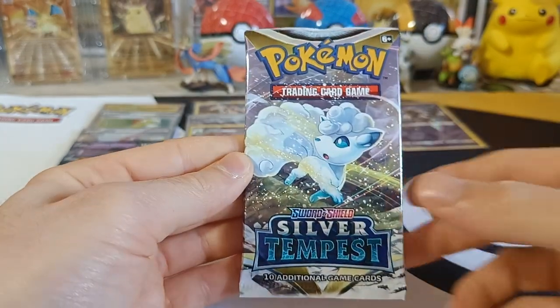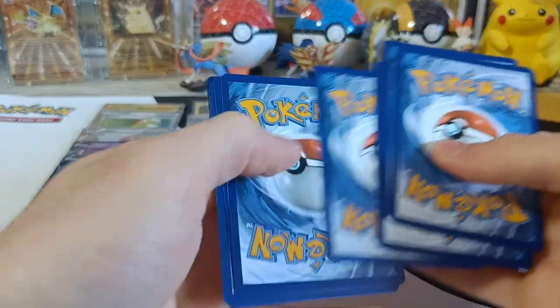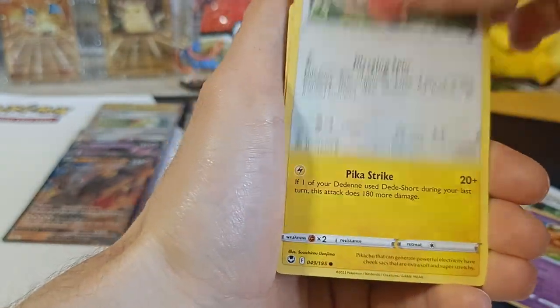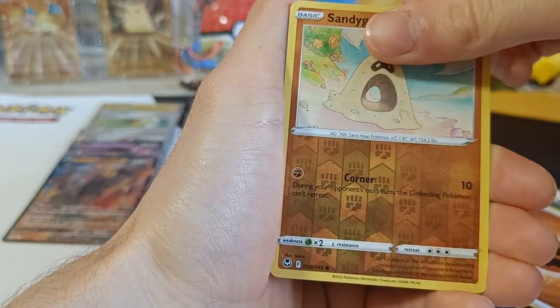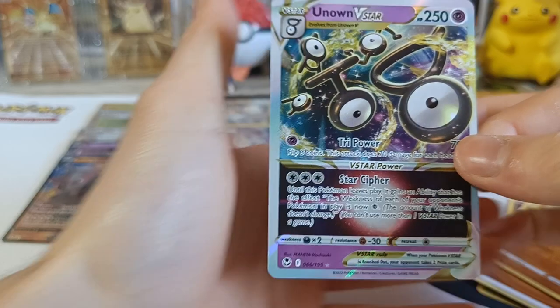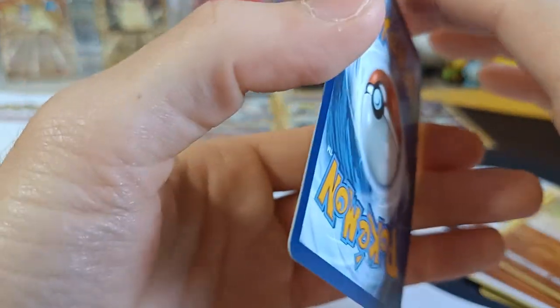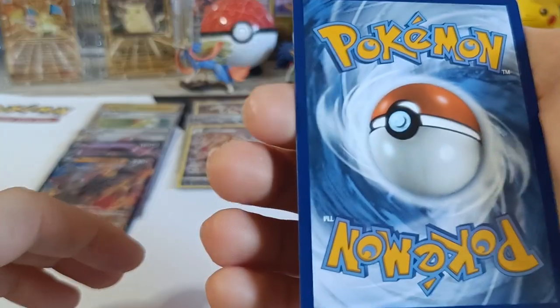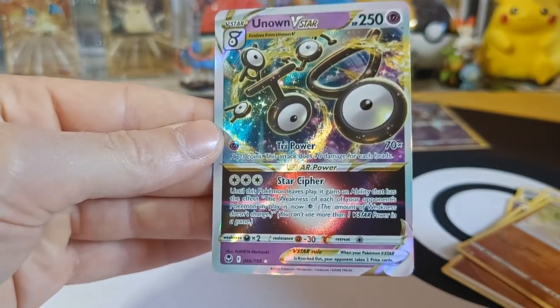Right side pack two! There's something in here — Sunflora, Primordial Altar, Dedane, Spinda, Pikachu, Noibet, Togedemaru, Sandile, Energy. There's something — Sandygast Reverse and it's Unown V-Star! I was still needing this one, so now we have the Unown V and V-Star to complete the pair! The centering is a little off but it looks in great condition otherwise!